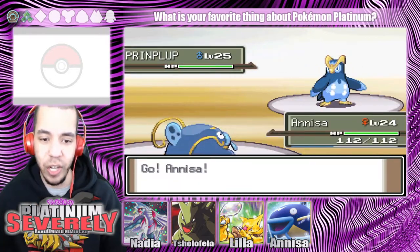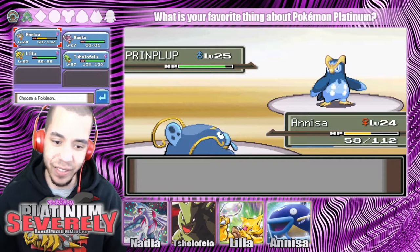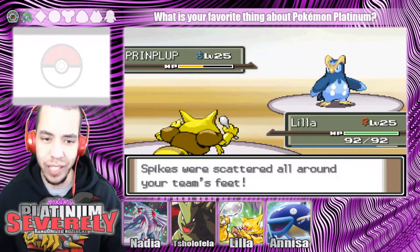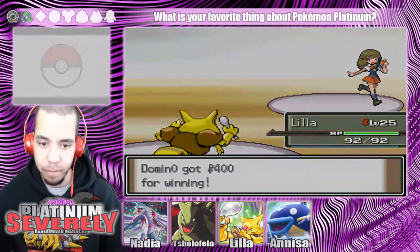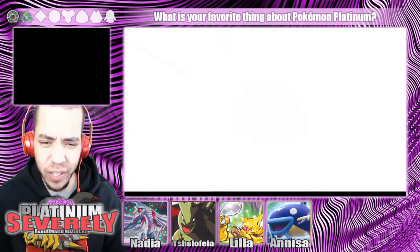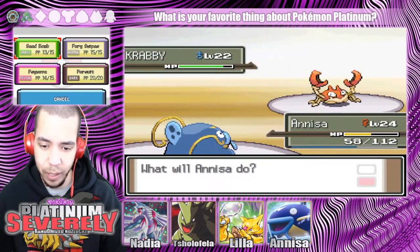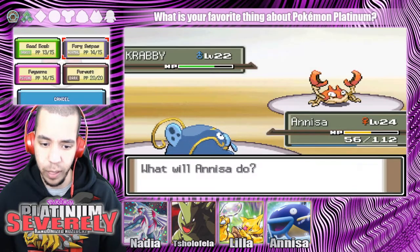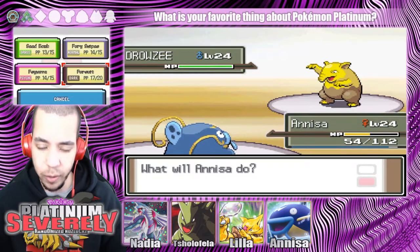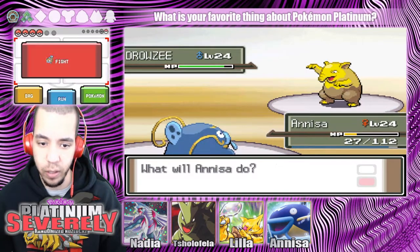For some reason, and I don't know why, Gen 4 has been the most forgettable. Anissa misses so often. Let's go on to Lila. Don't set up spikes — what are you doing? You're about to die. So I really don't remember this gym. Mirror coat, huh? I got swift. My accuracy fell. Let's switch.